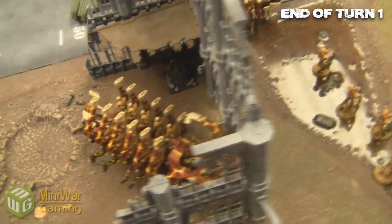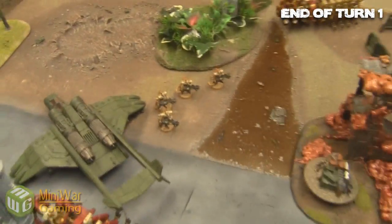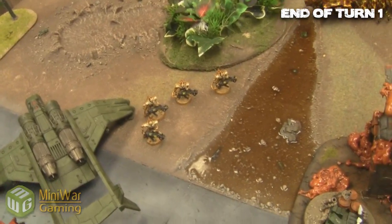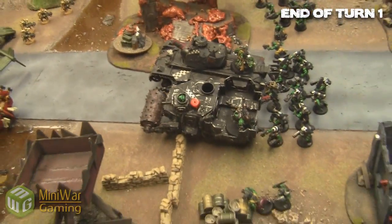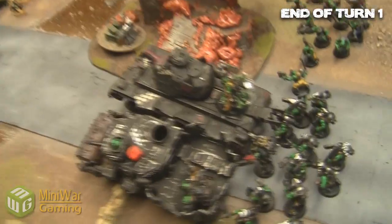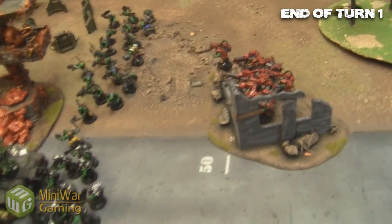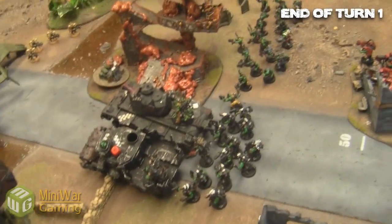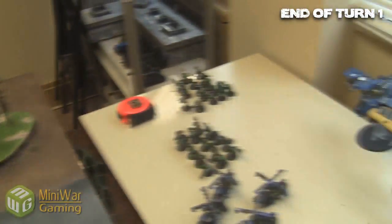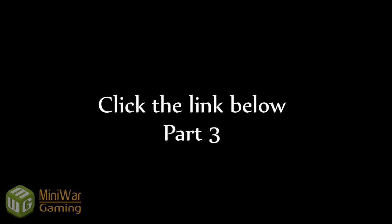Quick turn one recap: the Ghost Ark is still behind there, just trying to keep safe. Those immortals are going to be very hard to kill because they have a three-plus re-rollable save in that ice blood terrain. The battle wagons are still alive and mobile, thankful for that. We're going into Necron turn two where the doom scythe comes on — my battle wagons are maybe unwisely packed together closely. The boys are moving up as fast as they can, hoping to assault next turn. Lots of reserves still to come: a monolith, doom scythe, deff kopters — action-packed part three coming your way.